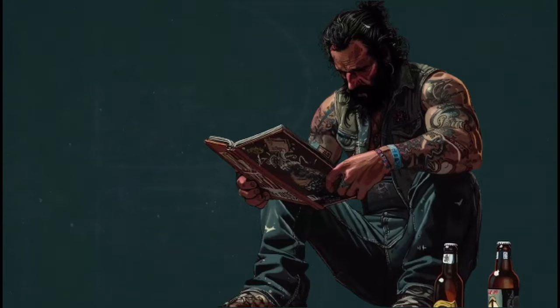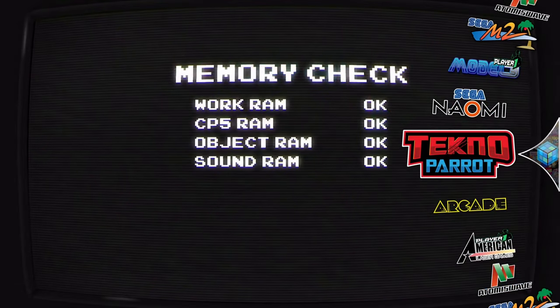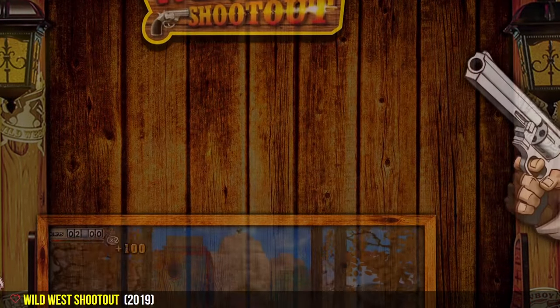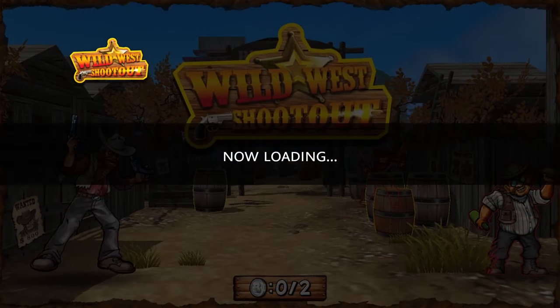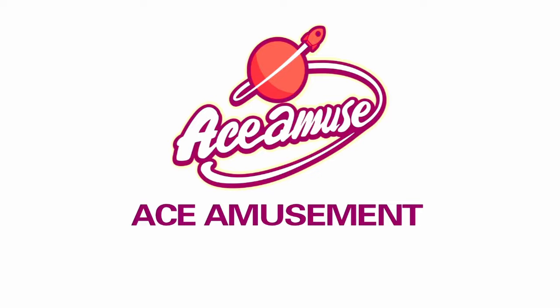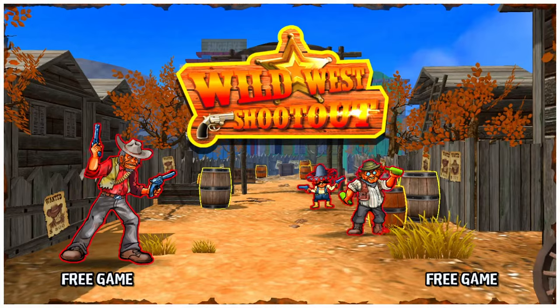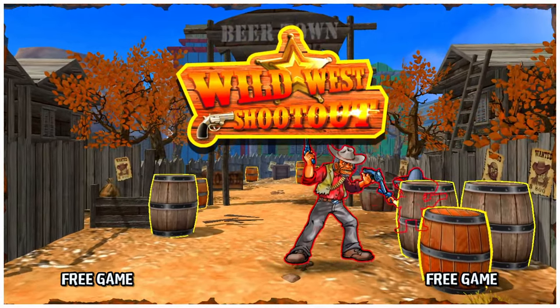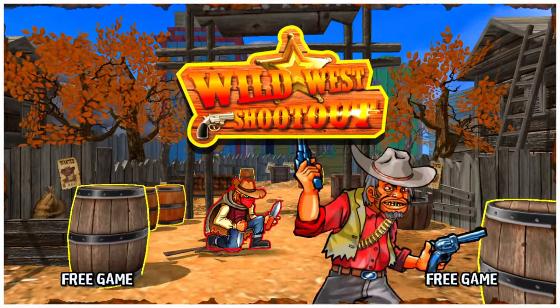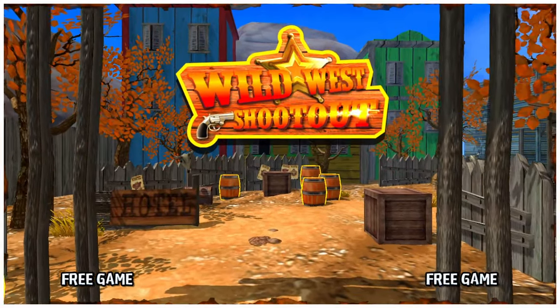There you go — Wild West Shootout in Big Box mode with our theme video. Jump into the game and there's our fan art loading screen background, and then ReShade kicks in. That's it! I hope you got this game running and have a lot of fun with it. Thank you for taking time out of your day. If you found this informational, please like, subscribe, and share. I'll catch you on the next one — have a great weekend!